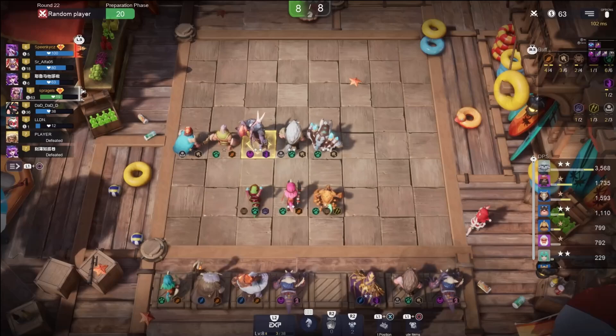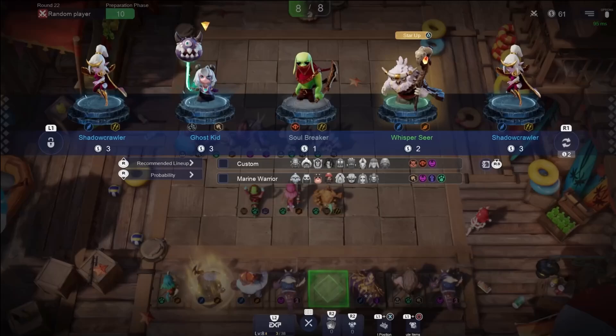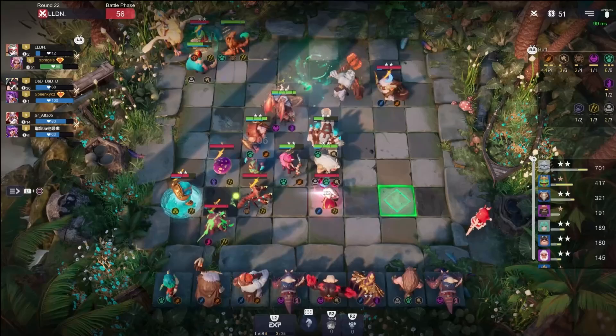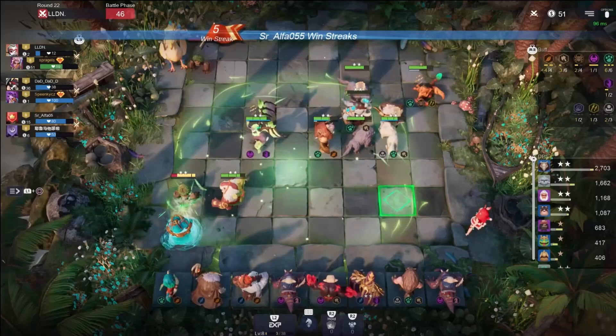I'm going to put the item on Fallen Witcher. Let's roll — Razorclaw definitely stars up. Doom Arbiter — I can't wait to get Doom Arbiter out there. I could switch him for Pirate Captain, but I need my other Witcher first. This guy's not too dangerous though — this guy is going to get killed. Sorry to knock you out like that. Who else are we looking to star up? We've got Lord of Sand — we could star him up. We could star up Poisonous Worm.